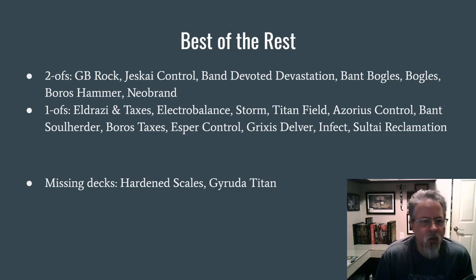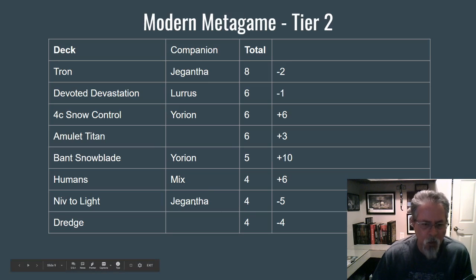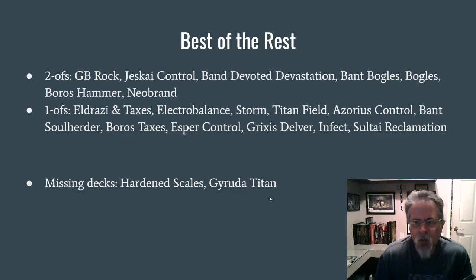Some of the others are kind of the stuff you'd expect to find at the tail end of Modern. A couple of Boggles strategies — one is Bant, one is Green-White. You could argue putting Boggles together with four total decks in this slot, but I do think the Bant deck plays significantly differently. Hardened Scales and Garuda Titan did not show up this week after cracking the top 20 last week — either people were off them or they just didn't perform. That's how Modern works.